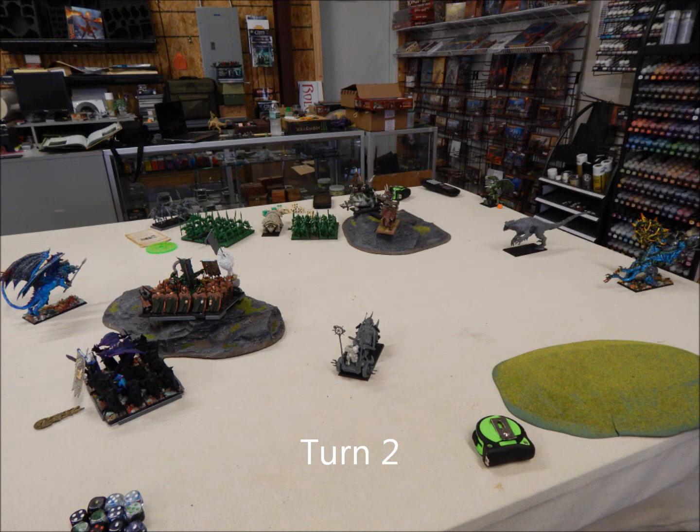At the end of turn 2, the Carnosaur tried charging my Zinch Warriors — they're the ones at the bottom left. They're fleeing because of that Blood Roar. Rolling 3d6 and getting rid of the lowest for a leadership test stinks, but it is what it is. The Hellstriders moved around to put a little pressure on the backside of the Saurus Warriors. The Chimera fails a charge — I needed a 9 and I rolled an 8, it was close. The Nurgle Warriors just moved up. The Chariot tried to charge the Stegadon with the laser-guided bolt thrower and failed — I think I needed a 9. That really stunk too.